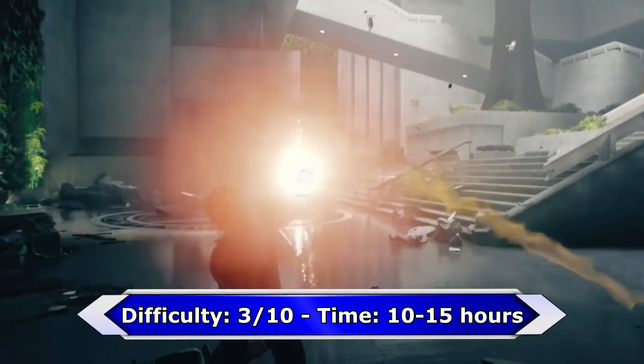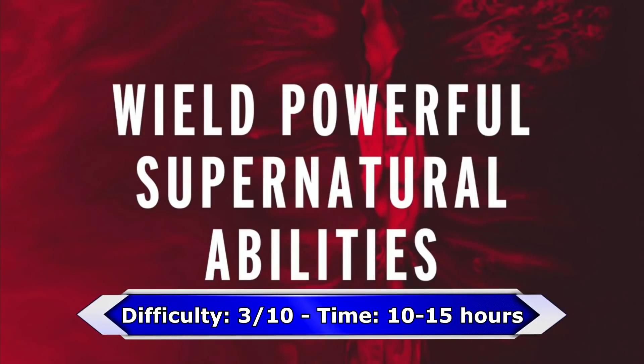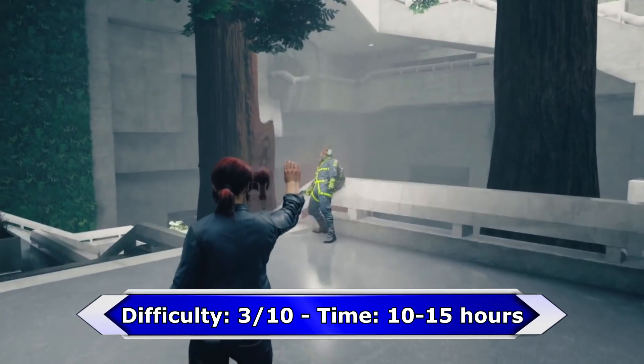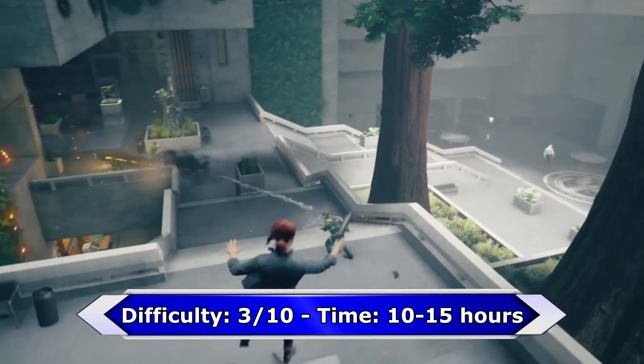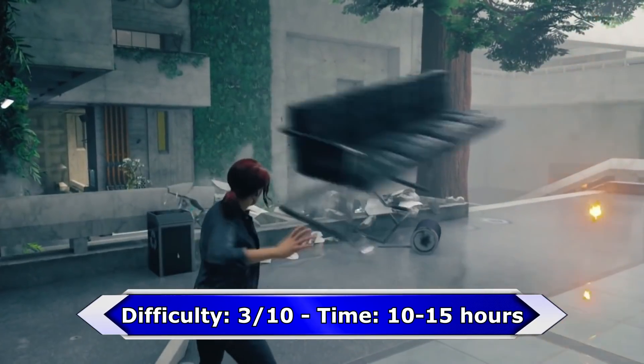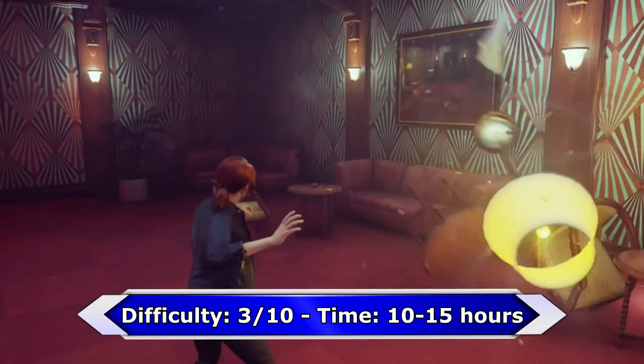In assist mode you can choose between plenty of helpful things: aim assist, energy recovery, damage reduction, ammo recovery, and a lot more. But of course I highly recommend playing through the game at least once without assist mode. Even without assist mode the game is not really hard at all.